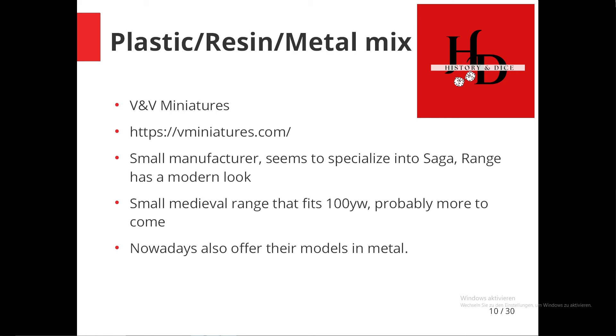Then we have VMV Miniatures — a small Ukrainian manufacturer sold through various distributors in Europe and the UK, seemingly specializing in Saga. They have mostly packs of four units each, primarily in resin but now also offering metal versions. Apparently even though there's obviously a war going on, they still seem to be very reliable with deliveries. They do have a small medieval range, and since they always keep an eye on what's happening in Saga, I wouldn't be surprised to see more Hundred Years War stuff coming from them ahead of the expansion's release in the second half of the year.